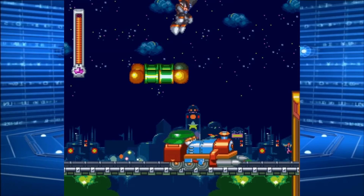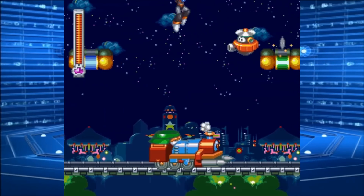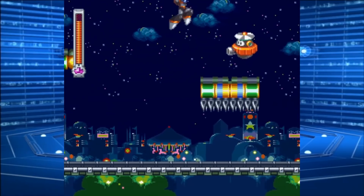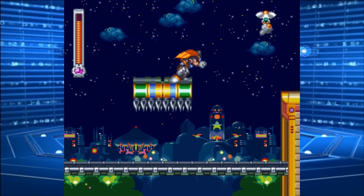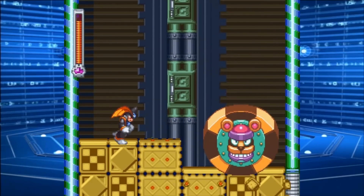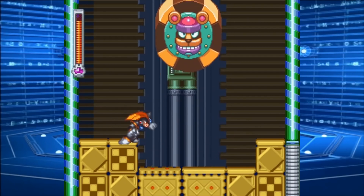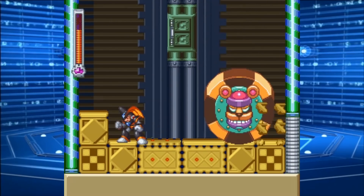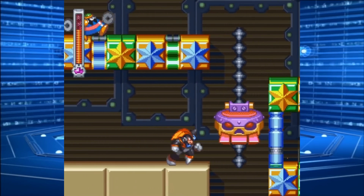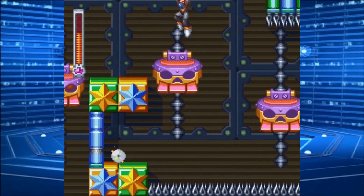Choo-choo! Alrighty, got through here! But now we have our old friend from Mega Man 8, the cookie robot. But we don't actually have to destroy him — all we have to do is get down to the bottom, which we did.